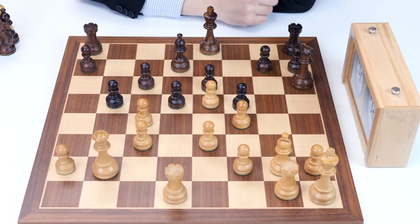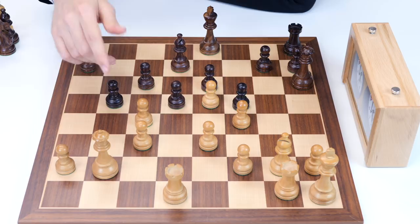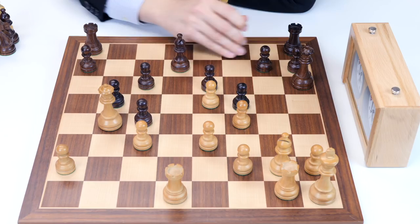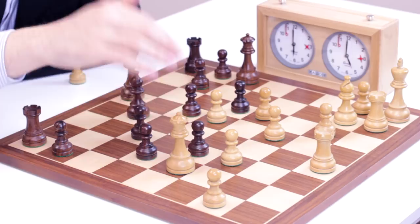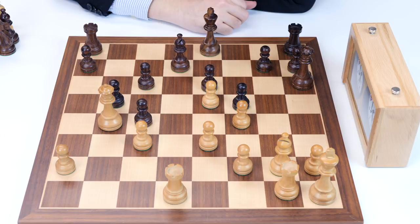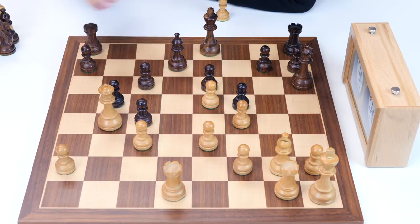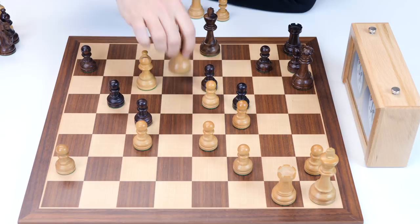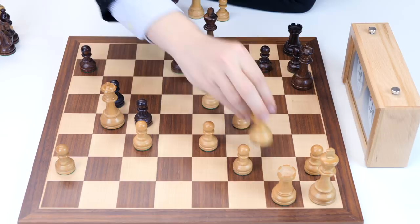And now a very nice move by white: queen b2. The idea is that there is no problem sacrificing the c4 pawn, because after b takes c4 — or d takes c4, even worse — queen b4 is a very strong move, because now black cannot castle as the f8 square is controlled by this queen, and the king is stuck in the middle of the board. It's very, very hard for black to defend this position, because now there is also the idea of rook takes d7 — for example, rook d8, rook takes d7, rook takes d7, and now bishop takes c6, and the rook is coming to d1, queen is taking on b5 or going to d6 — a lot of threats. Black cannot deal with so many threats at once, so the position is completely lost.